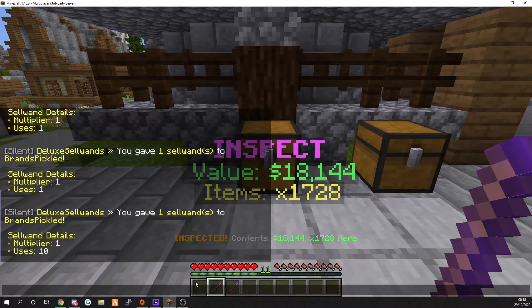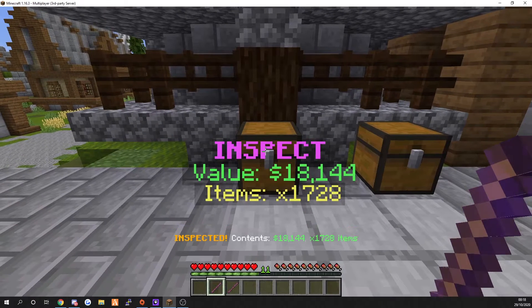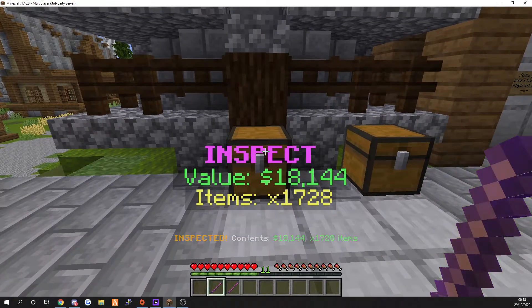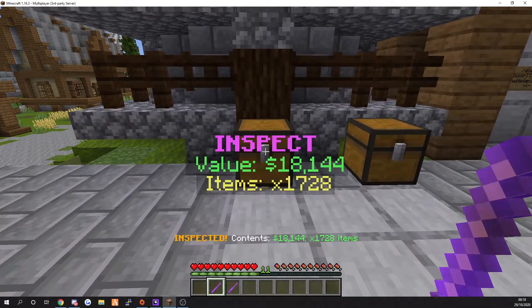Left-click again and you can see the first wand broke after one usage. It shows you how much is inside - it's a full chest which is 1,726.